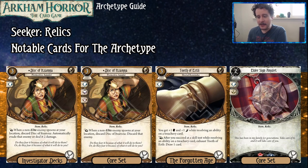Then we got the Elder Sign Amulet, which just gives you four more sanity if you need it. If you need to not take horror and die, the Elder Sign Amulet is super sweet for that.